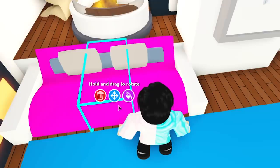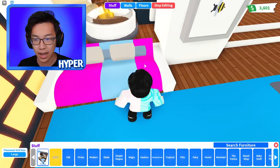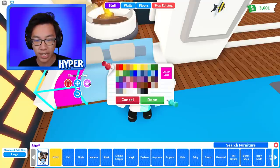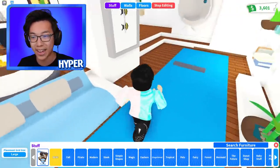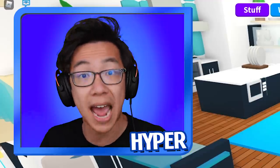Why do I have a pink couch here? From the looks of it, back a few months ago when Carrie pranked me, it turns out I forgot to change this house back to blue. So let me go ahead and fix that and then we can get started with the first hack.